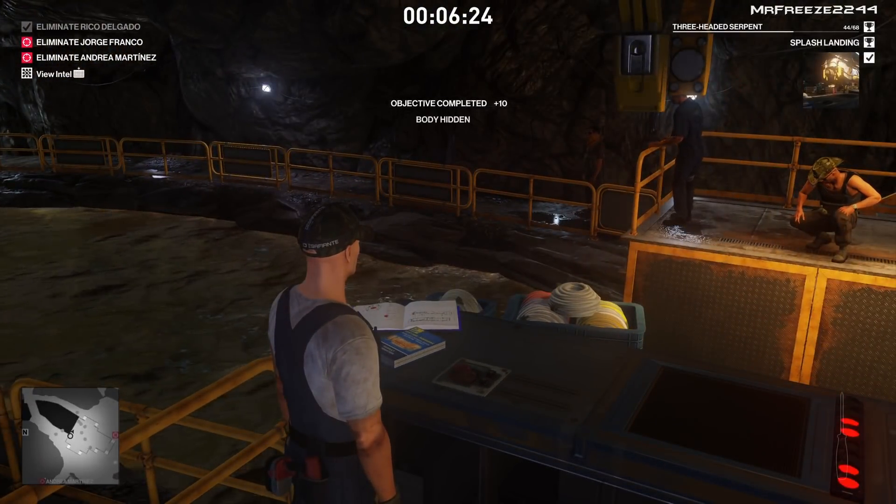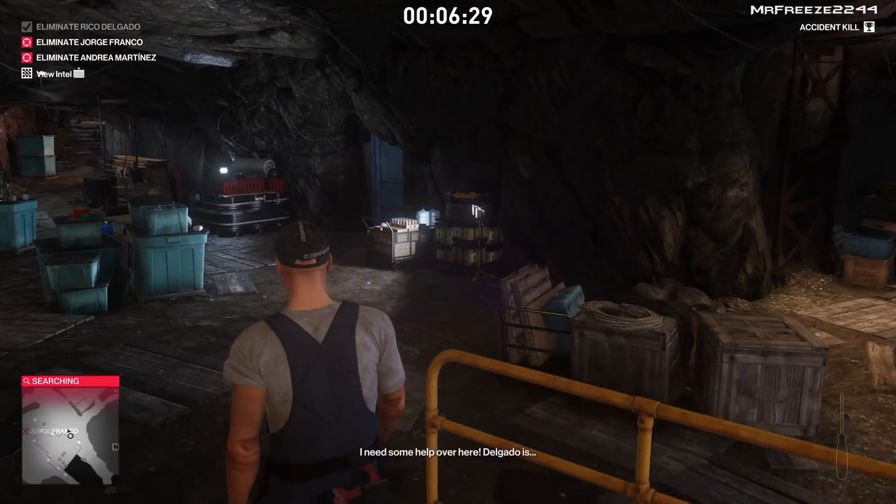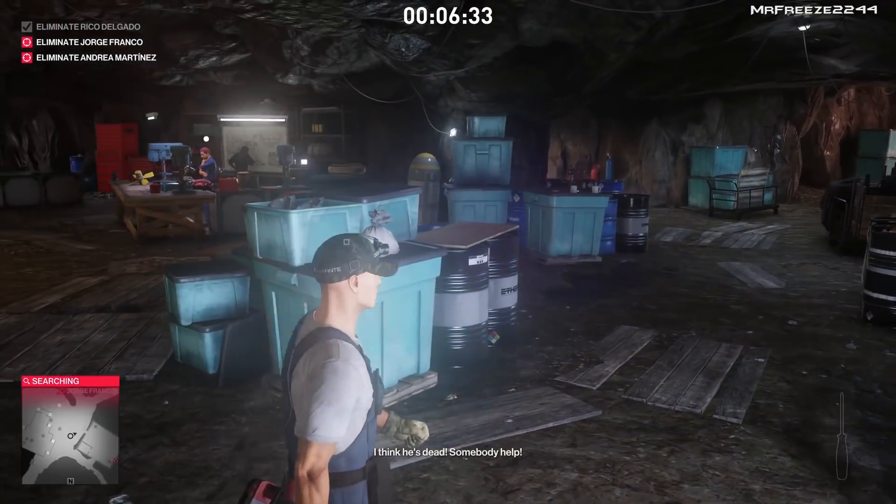You'll get the Splash Landing challenge pop-up in the top right corner of your screen. It wasn't that difficult — it's quite easy. It's an accident kill as well, so you don't have to worry about bodies being found. That's pretty much going to do it for this strategy.